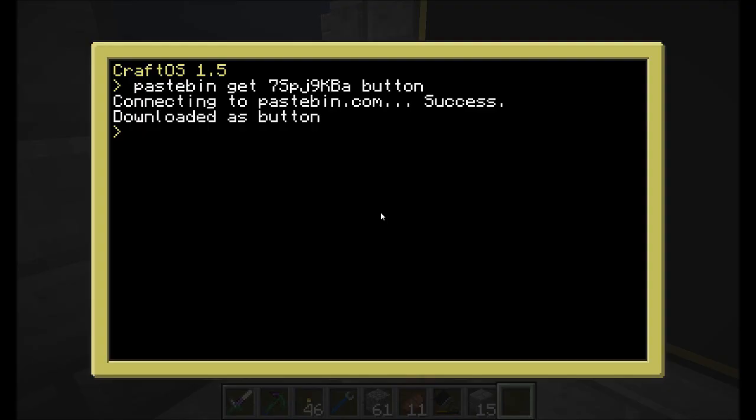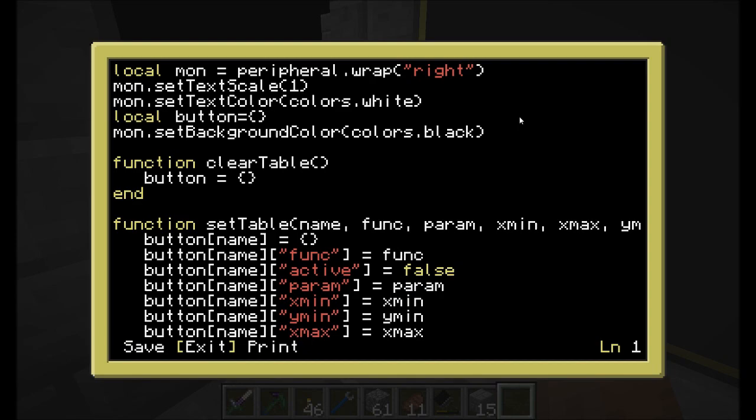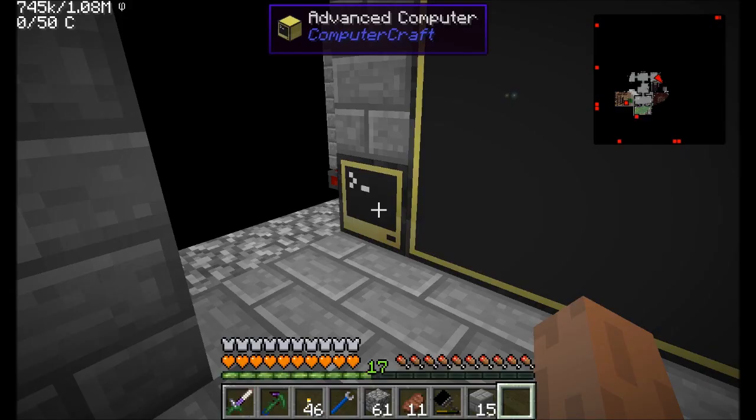Let me get my code here for my other stuff. There's the code as it exists right now. And if we run 'mobs', we're going to find out that we are attempting to index a null value. I have to change this — the one thing I need to change in the button API is what side of the computer the monitor is on. Let's run mobs.